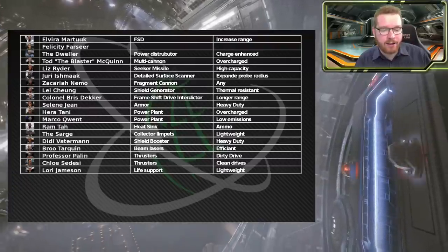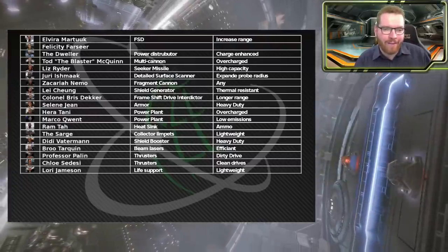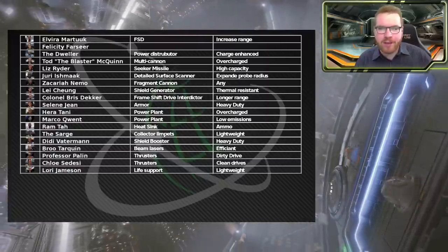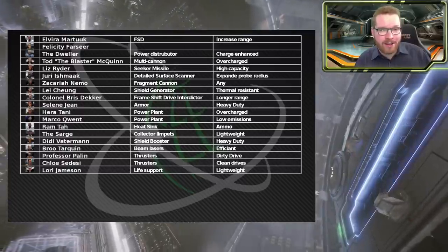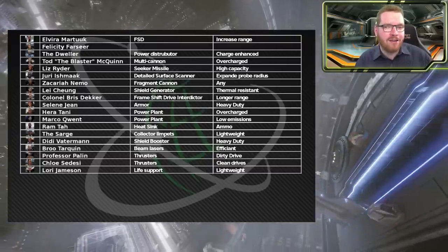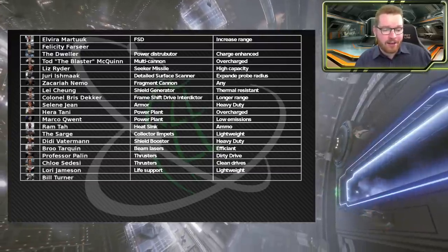Next is Lori Jameson, and here I've gone with life support lightweight. There's really no other blueprint for life support in my mind - going lightweight just increases your jump range and there's no reason not to get that. It's also one of those blueprints with no experimental effects, so having it accessible in the remote workshop means one less engineer you'll have to visit.